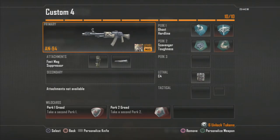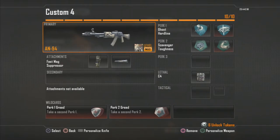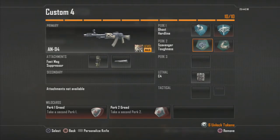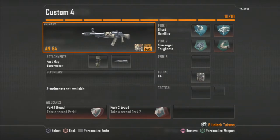Next class is the AN-94 with Fast Mag and Silencer. For perks I'm using two wildcards — Ghost, Hardline, Scavenger, and Toughness. This is an amazing slow-paced class. For those who don't know, the AN-94 shoots two bullets faster and then slightly slower after — you can barely notice it. I have Toughness because you can't afford this gun to go off target when you take hits. It has really good damage, so you want all your bullets focused on the player. C4 is there for tight situations.